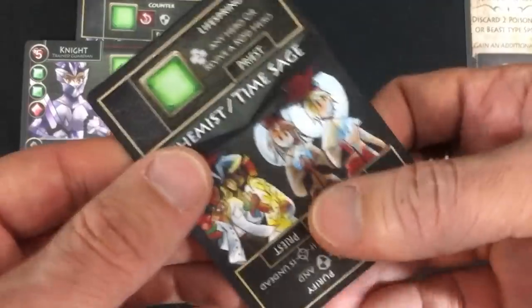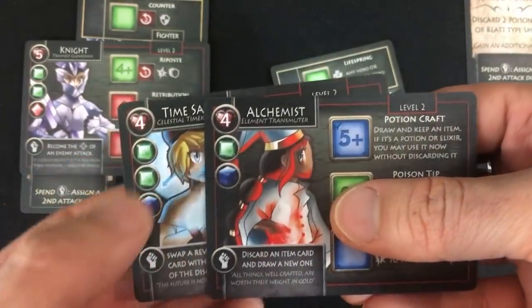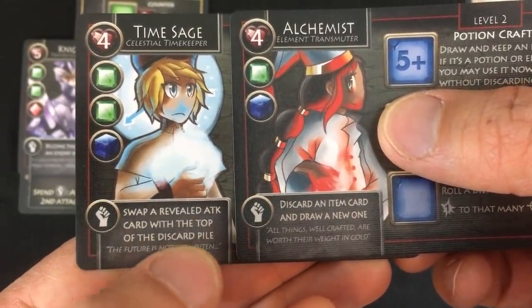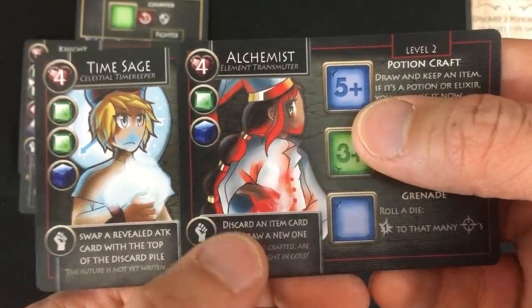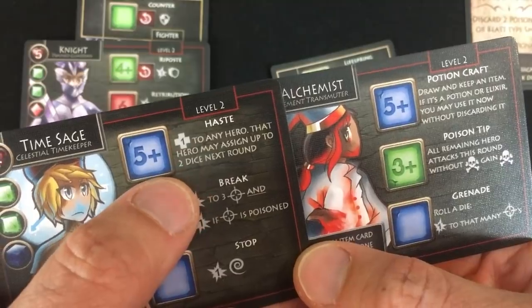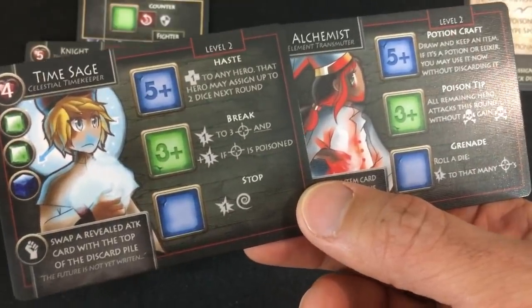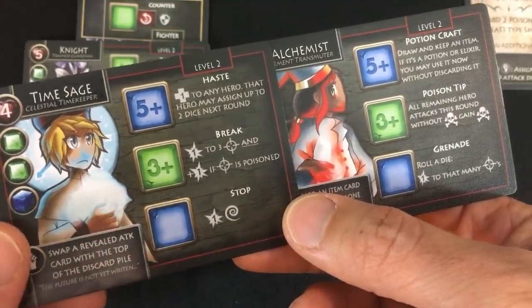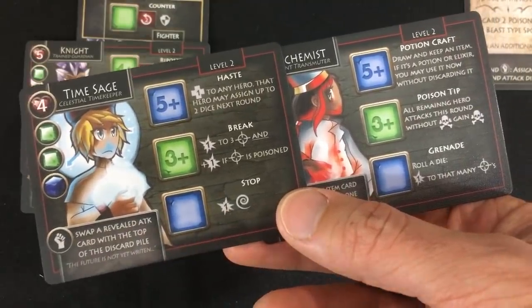Now let's look at the priest. She's going to look at alchemist or time sage. Both have only four life; the time sage does have the extra die. The time sage hero ability is to swap a revealed attack card with the top one of the discard pile — that's pretty nice. The other is to discard an item card and draw a new one, which is useless right now. In terms of abilities: Haste — heal one to any hero, and that hero may assign two dice next round. Break — one damage to three targets plus one if the target is poisoned, but I don't have any way to poison. I do have a way to stun, which would have gone well with the monk's ability.